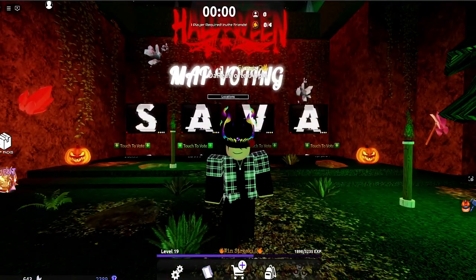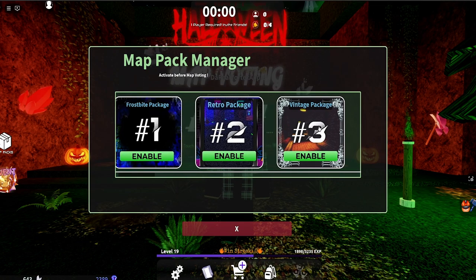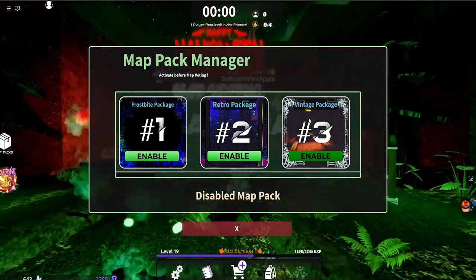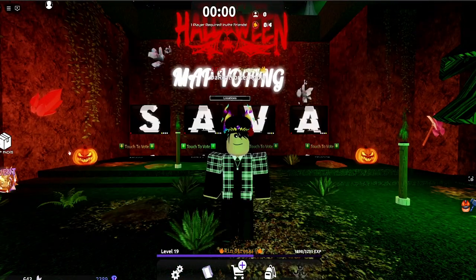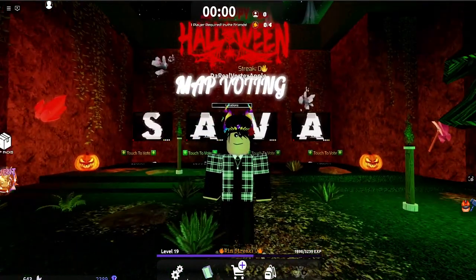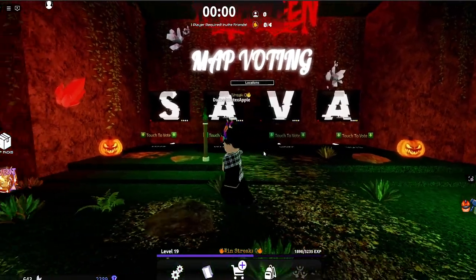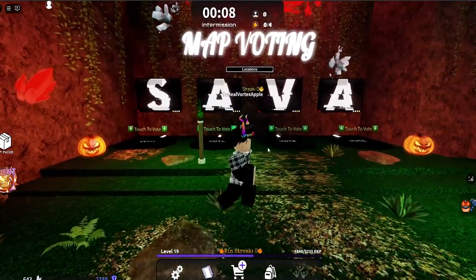Part of this update included a new map pack — the vintage package, which includes three maps: the tunnels, the house map, and also the crash site map. These are three OG maps from the Savagers demo, which is really cool if you want to see some OG Savager maps. Anyways, let's get started by going on AFK and checking out this new update. There's a brand new revamp for Haunted Mansion, which is a pretty cool revamp.